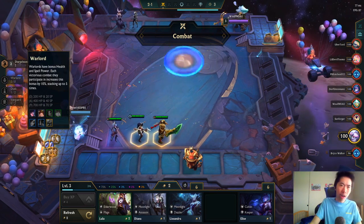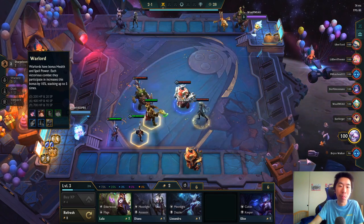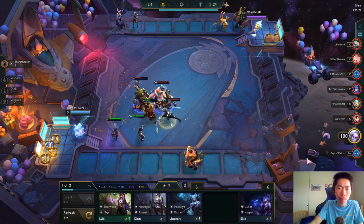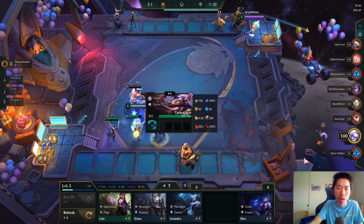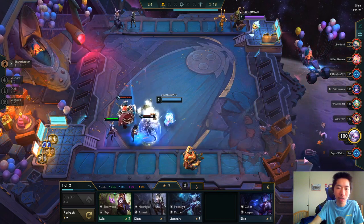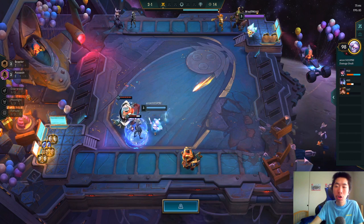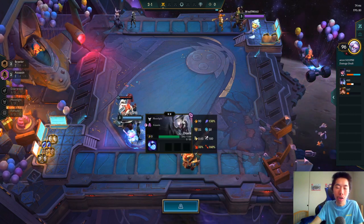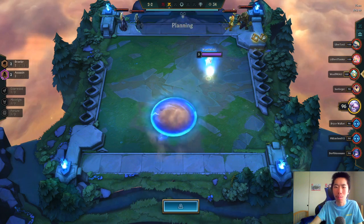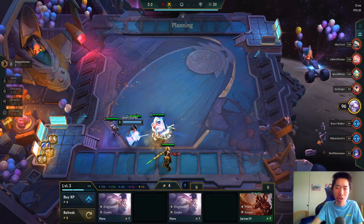We're trying Warlords. Warlords have bonus HP and spell power — each victorious combat they participate in increases their bonus by 10, stacking up to five times. The Chosen mechanic gives one champion a trait worth twice the amount. I just got two-star Tahm Kench so that works fine.